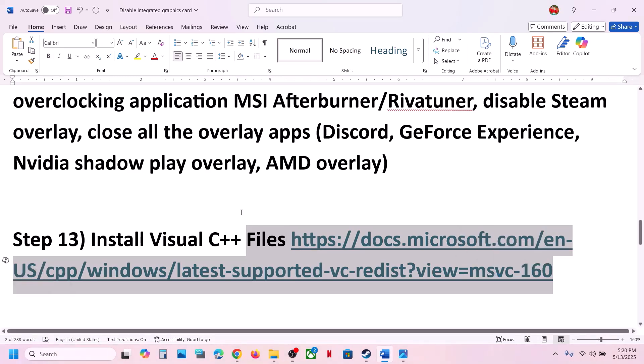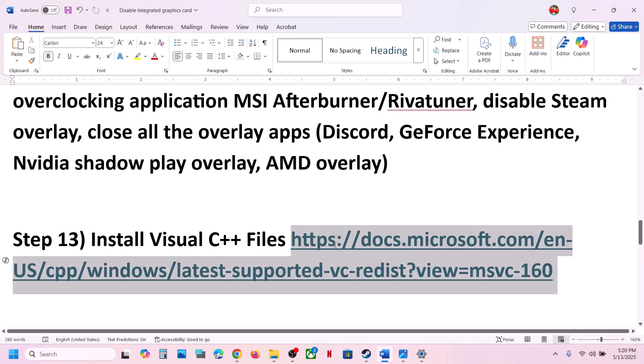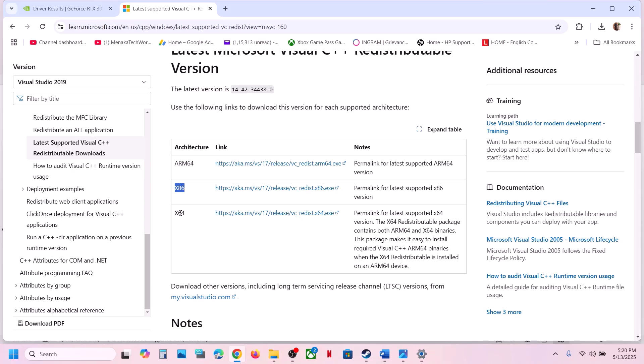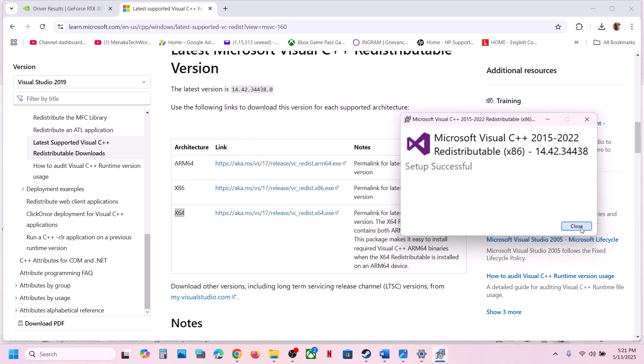Before installing Visual C++, update Windows first. Open Windows Settings, go to Windows Update, click Check for Updates, install all updates, restart your computer, and launch the game. If still not working, install the Visual C++ redistributable — the link is in the video description. Download and run both the x86 and x64 files. If you see a Repair option click Repair; if you see Install, click Install. Restart your computer after both installations are complete.